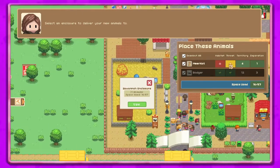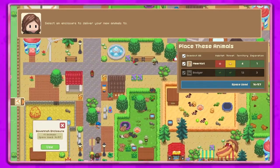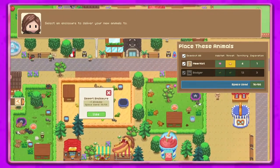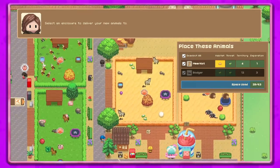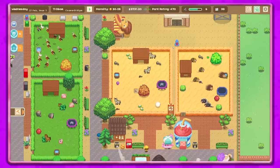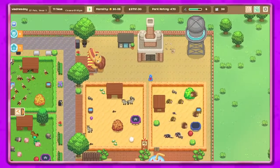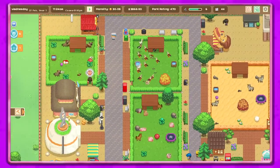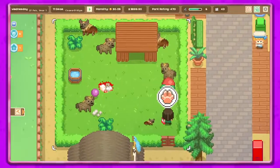Oh here we go, so there's a threat indicator — we can tell if they're gonna do okay in that enclosure. We obviously don't want to put them with snakes. I thought they wanted this kind of habitat. We'll put them in there for now. We definitely need to build a new area — we got a water tower last time which is super cool, so hopefully that will help us out.